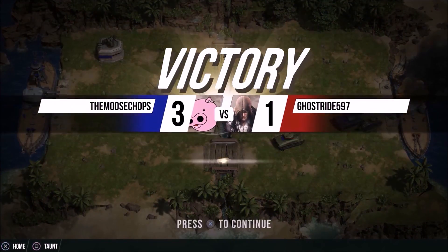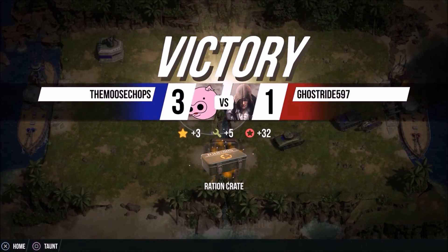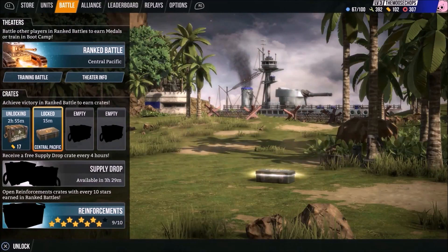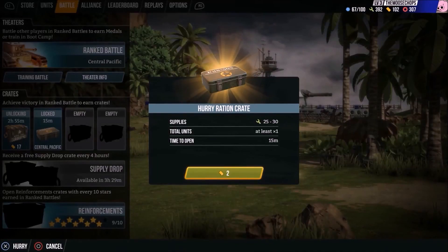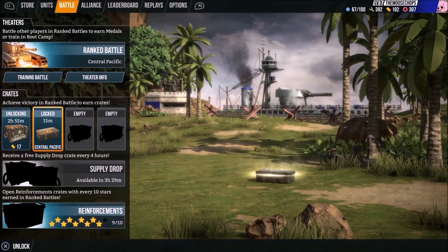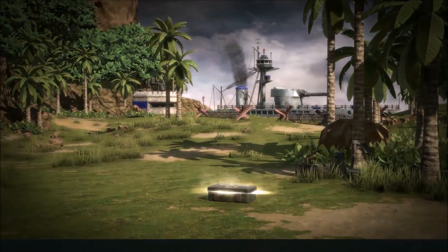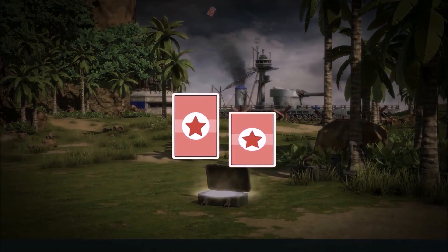So that's the game right there folks — that simple. I got a ration crate, free! There you go. So go download it, like I said it's free, you can't beat free. Just check it out, you might like it, you might not. This is Moose Chops saying over and out — catch you later.